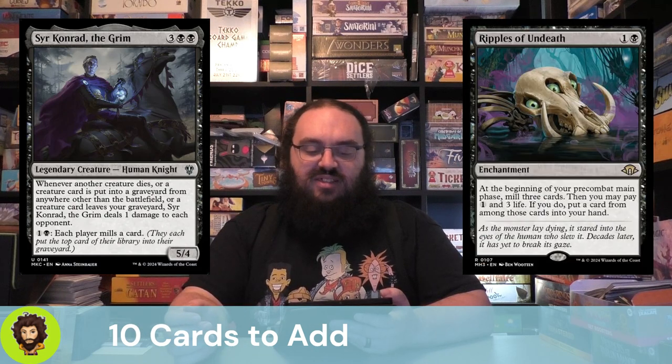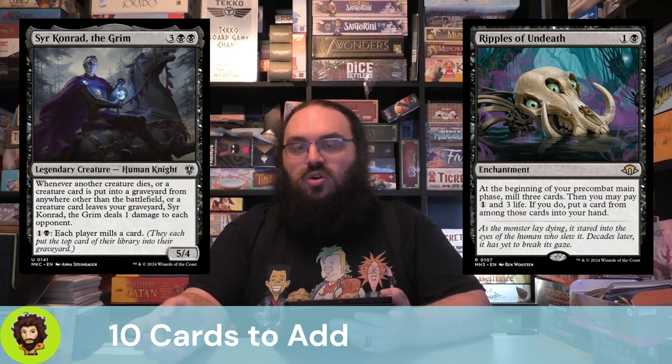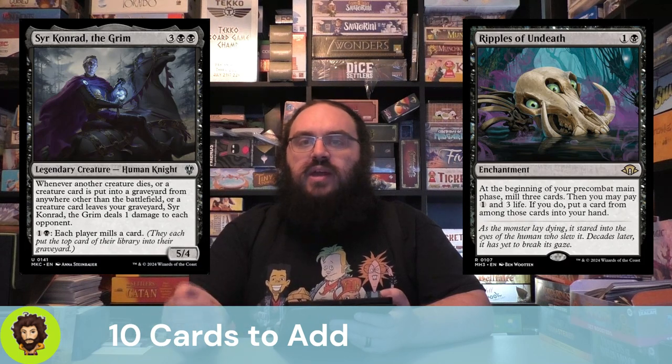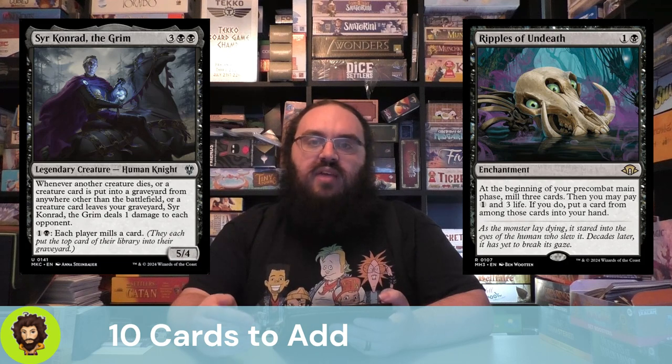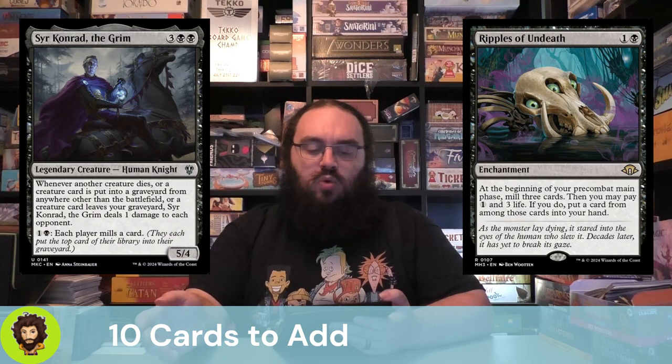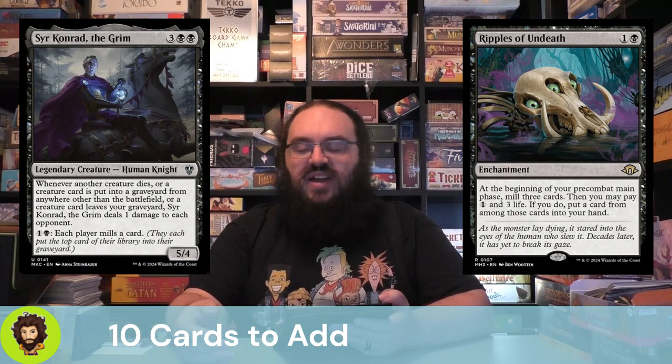Ripples of Undeath is a Modern Horizons 3 card — pretty budget, around the $2–$3 mark. For 1 and a black you get this enchantment. At your pre-combat main phase, you're going to mill 3 cards. That's repeated mill for 2 mana — we love it. You can also pay 1 and 3 life to take a card from among those milled and put it back into your hand. We're definitely not always going to pay that, but if something decent got milled that we really want to cast immediately, we have access to it.